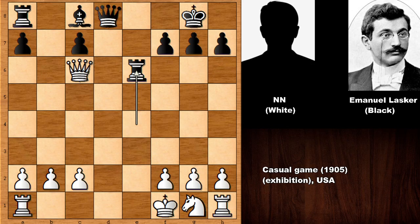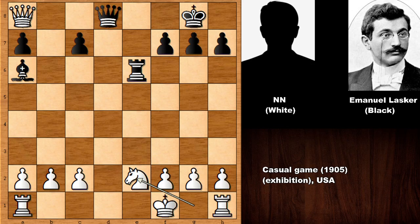Lasker played rook to e6 — sacrificing the rook — and white actually resigned on the spot after this move. Can you see why? If the most obvious move, capturing the rook, then simply checking the king with the bishop. This is going to be a discovered attack on the king. Blocking with the knight is the only defense, and then simply capturing the queen. Blocking with the knight or pushing the c pawn — all of them is losing. So this is all over for white. What a game by Emanuel Lasker.